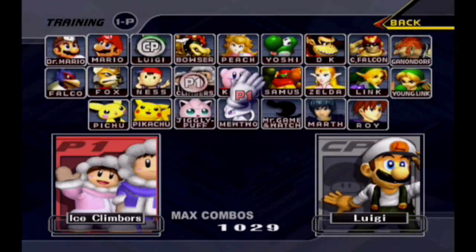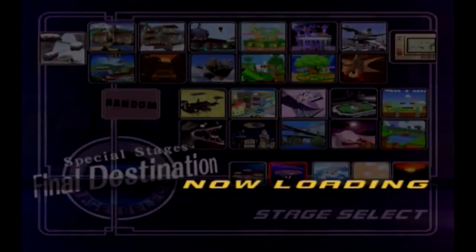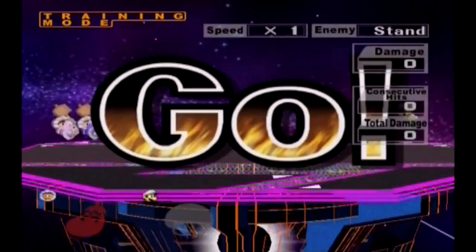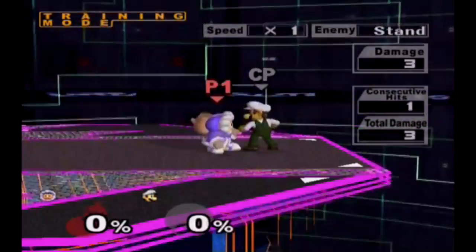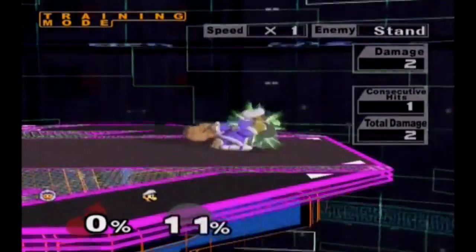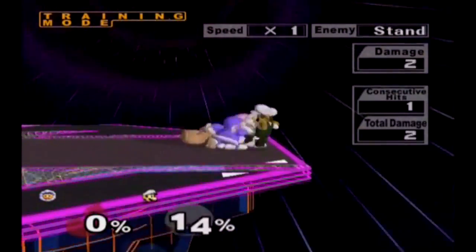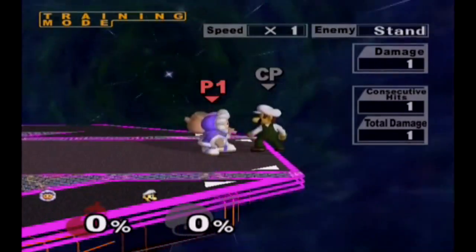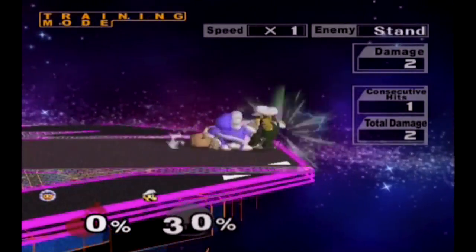Next you can choose any stage, but I always just like playing Final Destination because it's just flat with no platforms. Once you're in the game, there are three main ways that you can wobble: grab and pummel with down tilt, grab and pummel with F tilt, and grab into blizzard, which can lead into a wobble with either down tilt or F tilt.